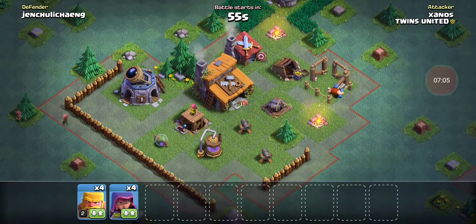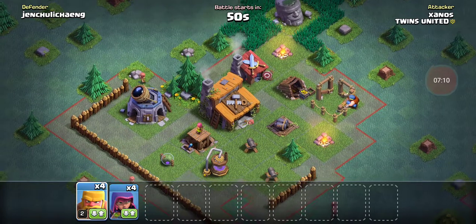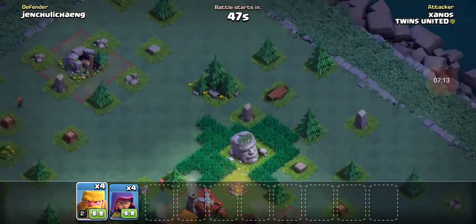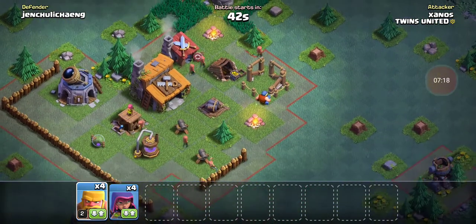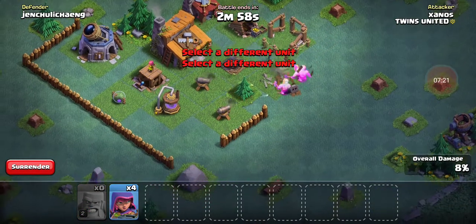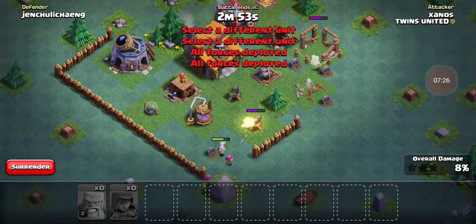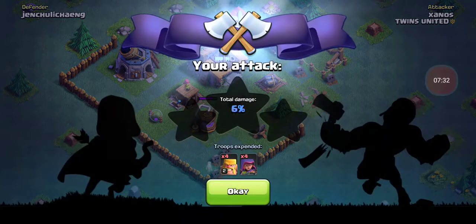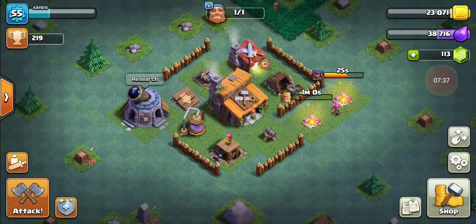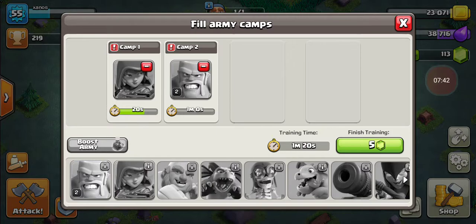Double cannon again — going to be some trouble. I want to steal his gold. He has an elixir storage, but does he have a gold storage? No he doesn't. Okay, I'm just going to go right in. Yeah, I lost terribly. I destroyed one thing at least. I didn't get anything — it shouldn't take too long to retrain.